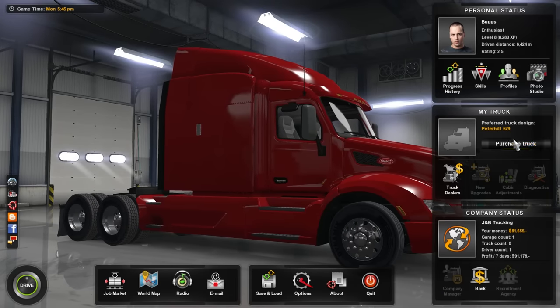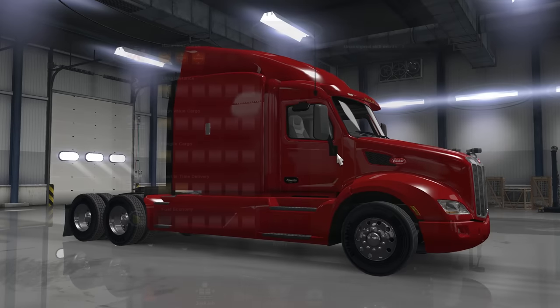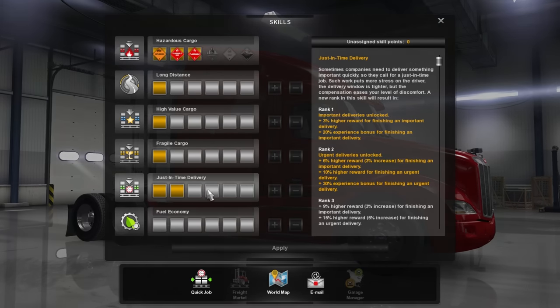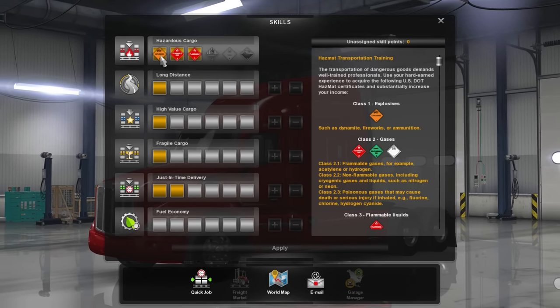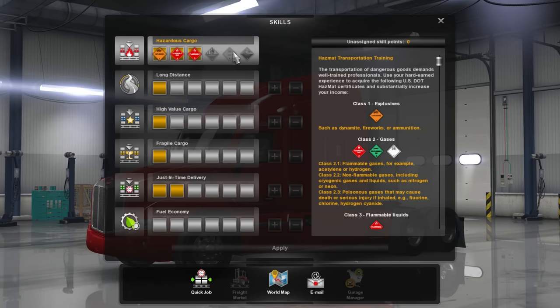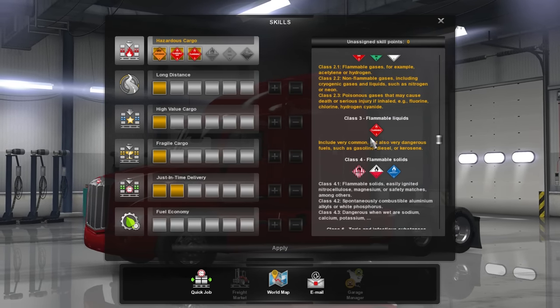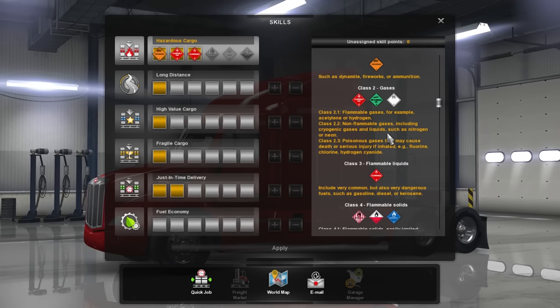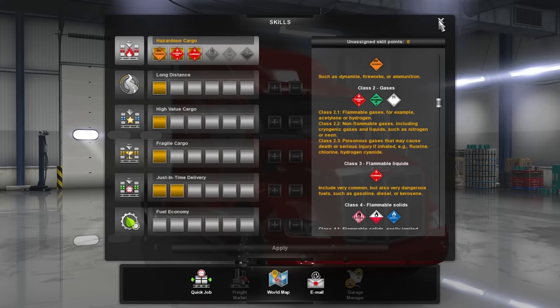I'm level eight now and we have $81,000. For skill points, I have two in just-in-time delivery, one in fragile cargo, one in high value cargo, one in long distance. We have our explosives, gas, and flammable — so class one, class two, and class three of hazardous cargo. We can haul quite a bit of stuff.